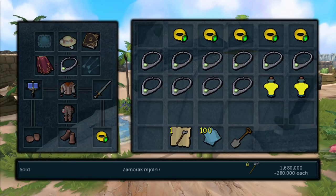I tried out this method and I was able to sell these Zamorak Molnirs for 280k each by insta-selling, so you will make a lot of profit per hour since you're going to be able to get around 50 to 60 of these per hour.